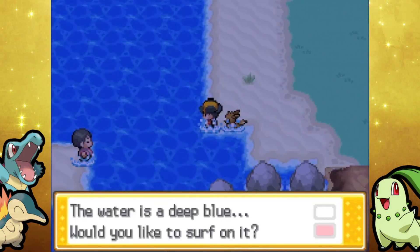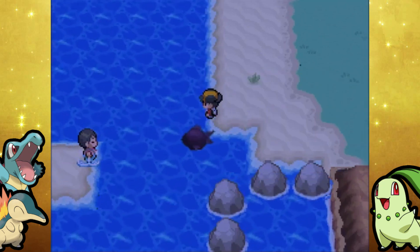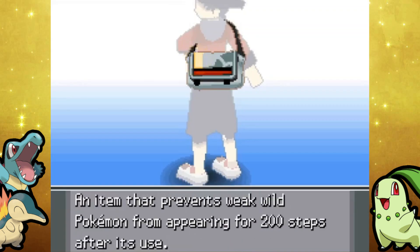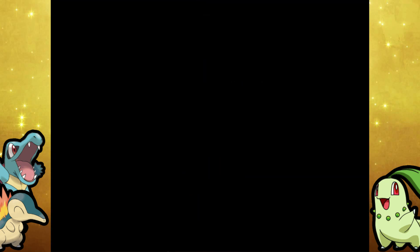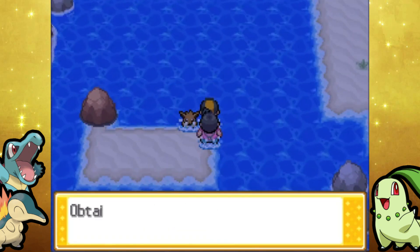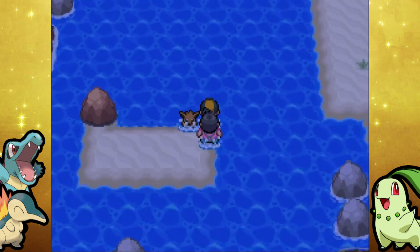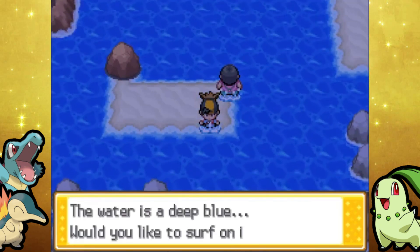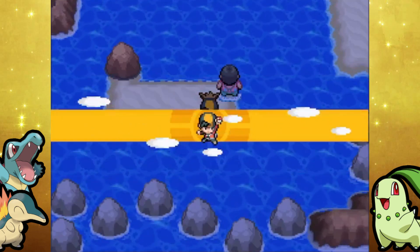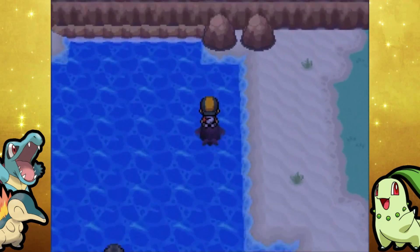We're going to begin here in Cherry Grove City by surfing on this little pond of water and talking to the man in the middle. He's the one that gives us the Mystic Water — a very awesome item for any water types that you have. I'll probably end up giving it to Croconaw. I don't know if this guy's just randomly stranded here on this patch of land. And there is also a hidden nugget back up this way.